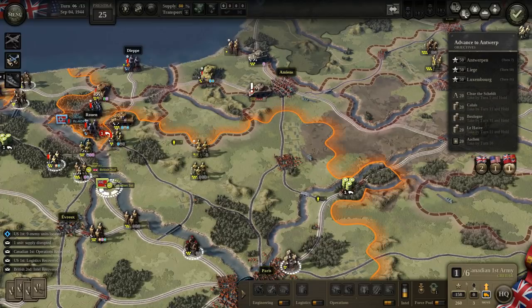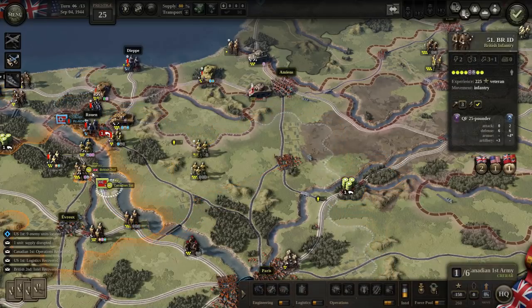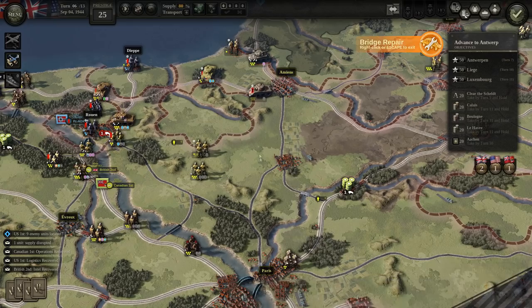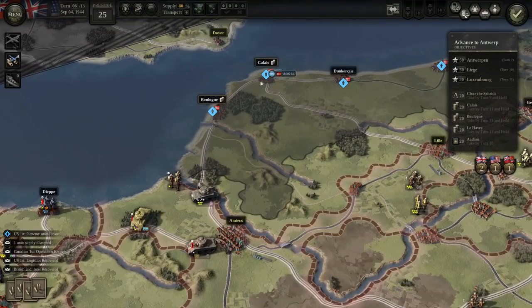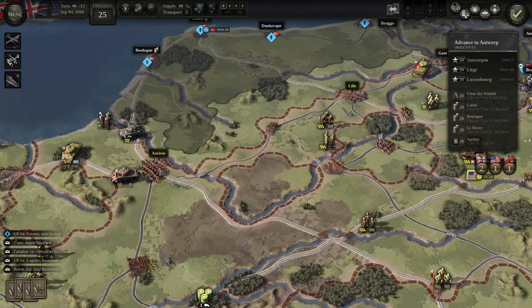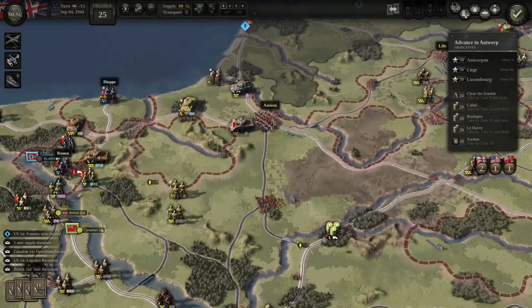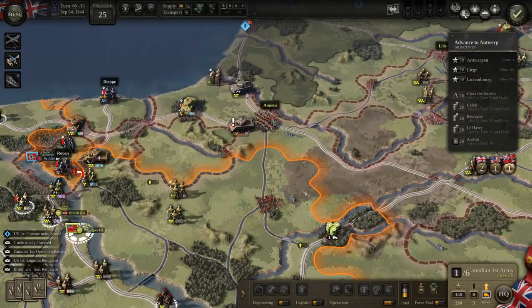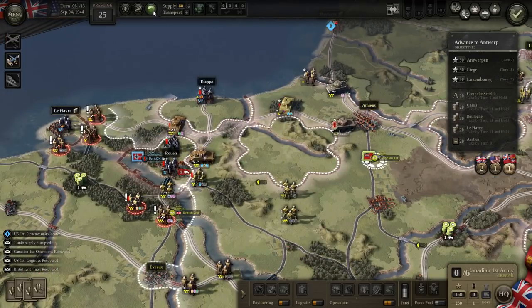Let's move this Canadian headquarters over here. Can they repair anything? The problem is there's no headquarters far enough forward that has coverage over those bridges. I'd like to move the Canadians closer to Amiens, but that's going to bring a bunch of our other troops out of touch.